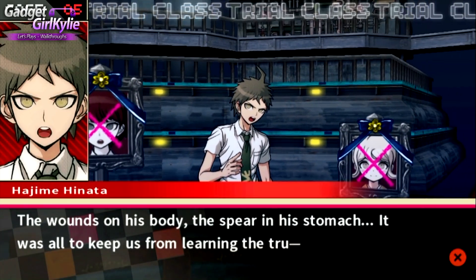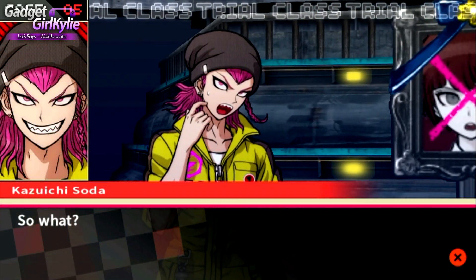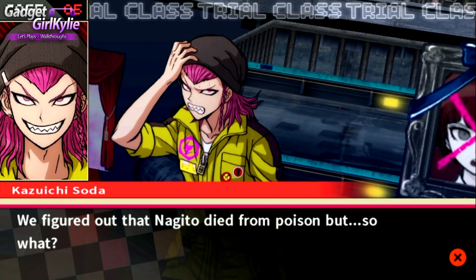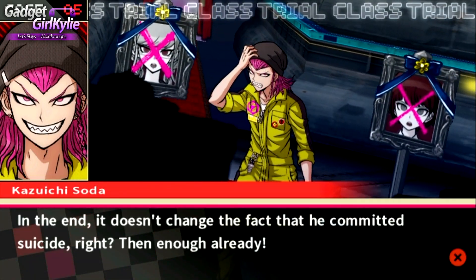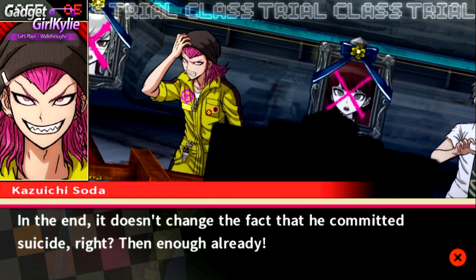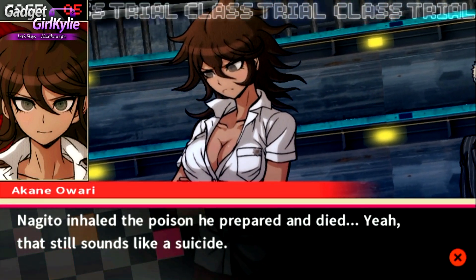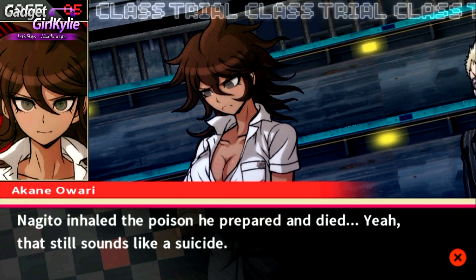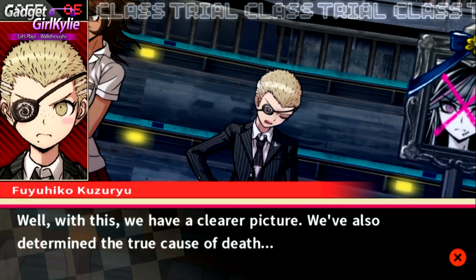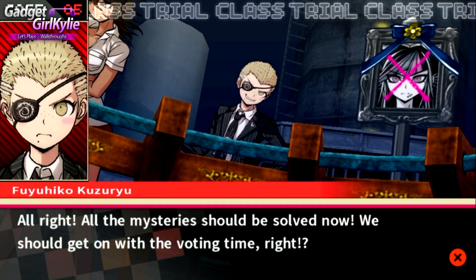Yeah, the true cause of Nagito's death was poison. The wounds on his body, the spear in his stomach - it was all to keep us from learning the true cause. So what? We figured out that Nagito died from poison, but so what? In the end, it doesn't change the fact that he committed suicide, right? Nagito inhaled the poison he prepared and died - yeah, that still sounds like a suicide. Did he prepare the poison though? That's the question. Well, with this we have a clearer picture; we've also determined the true cause of death.